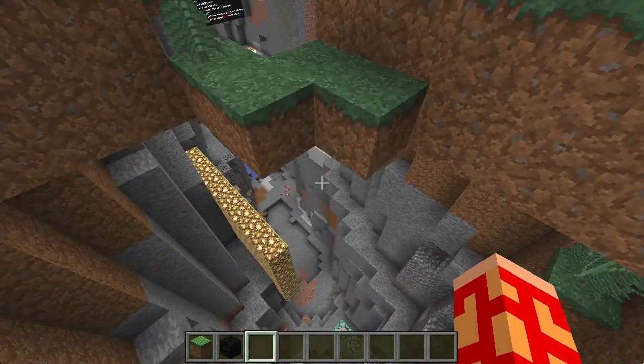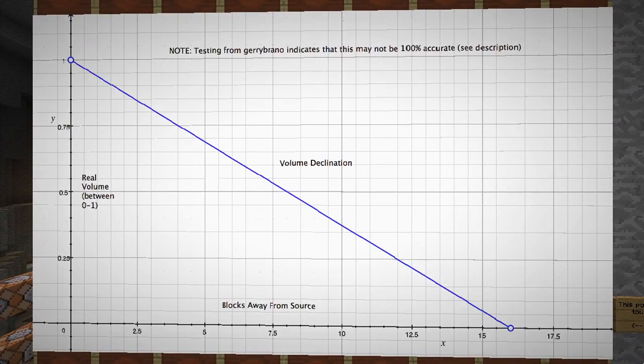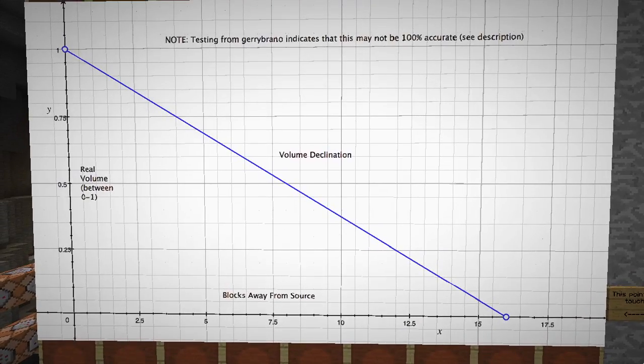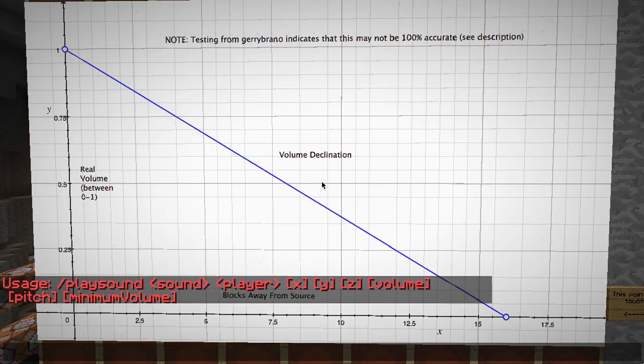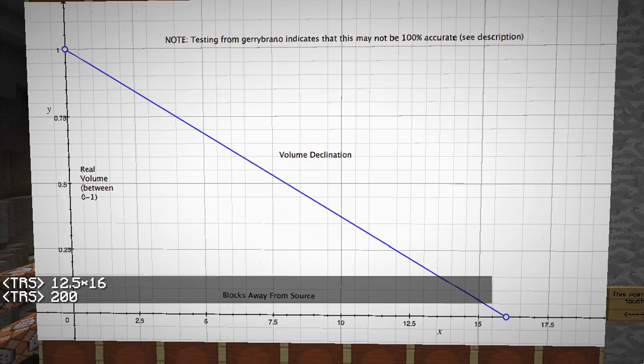Let me explain why and what that means — let's take a look at a graph. This represents the volume declination in Minecraft based on how far away you are from the source of the sound. All natural sounds in Minecraft — a sheep baaing or a cow mooing — can be heard from 16 blocks away, and as you get farther away the volume goes down. All sounds in Minecraft are between a real volume of 0.0 and 1.0: 0.0 is totally silent, 1.0 is the maximum volume. But you are actually allowed to use higher values than 1, which increases the range — the number of blocks you can hear it. I had someone look into the game code and it turns out it is coded to be linear. So, all you have to do is multiply your volume by 16 and you get the radius of where your sound can be heard.